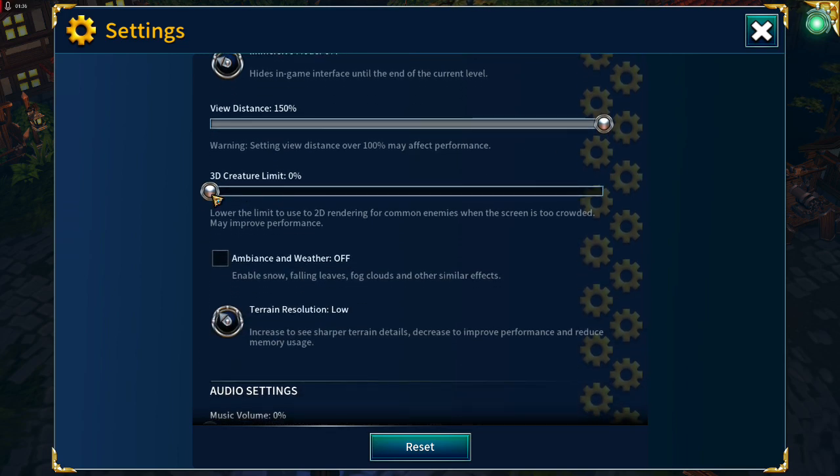3D Creature Limit I have switched right down to zero percent, just to try and improve performance — especially since view distance is pushed all the way up and I have a potato PC.